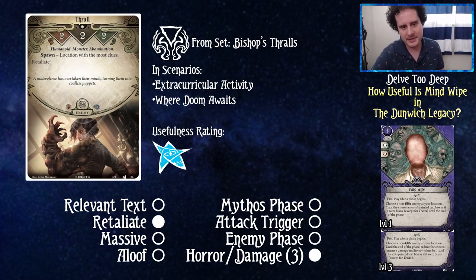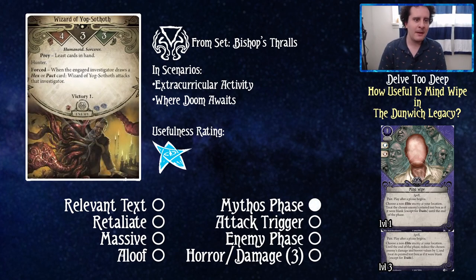First up we have the Thrall from Bishop's Thralls, appearing in Extracurricular Activity and Where Doom Awaits. I'm rating all of these out of five. The usefulness rating for Mind Wipe — level one and even level three — is a one out of five for the Thrall. It has retaliate, so being able to say no to retaliate is not impossible, but getting rid of retaliate on this two-attack minion is useful to a point. I don't think it's exciting enough to bump it up further though.